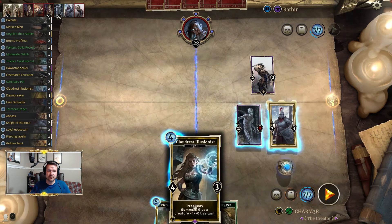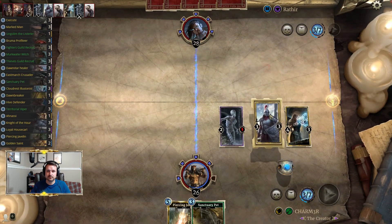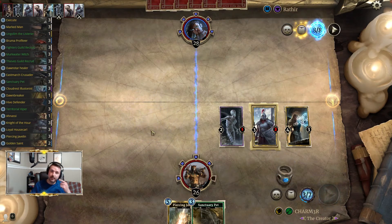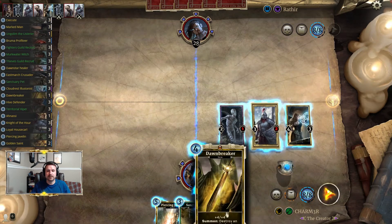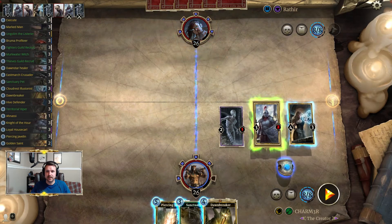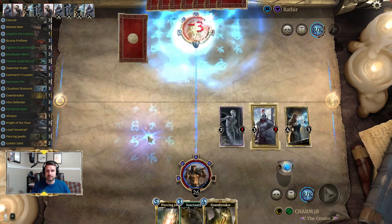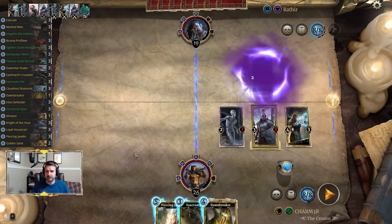We can go ahead and do that. We'll hold on to the Pet for now so we can be responsive, then start a slow push. We're going to hold on to the Downbreaker — he does run some things that are annoying to deal with, so the Downbreaker helps with that. This is basically like a non-Prophecy Javelin, which is nice.